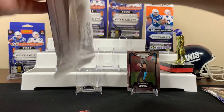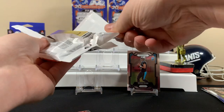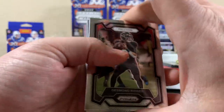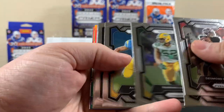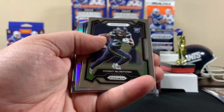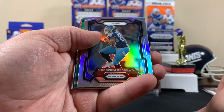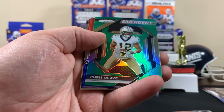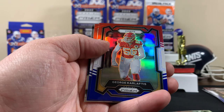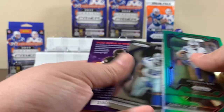All right, let's see how we do here — hit or miss, son, the luck could change real fast. Yeah, we'll get something, we'll get something — I got a good feeling. Purdy. There's our rookie, there's our silver — Brandon Cooks, Chris Olave, James Cook, cool color match, Georgie, Mike Evans, and a Parsons emergent.